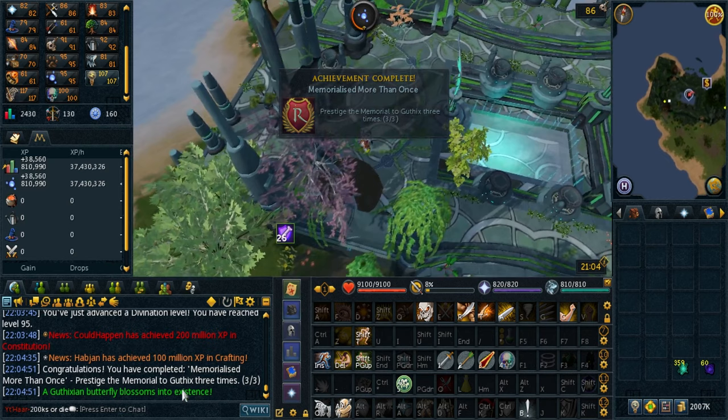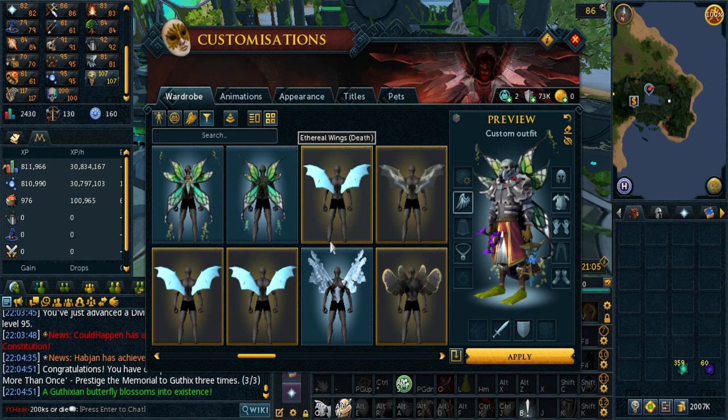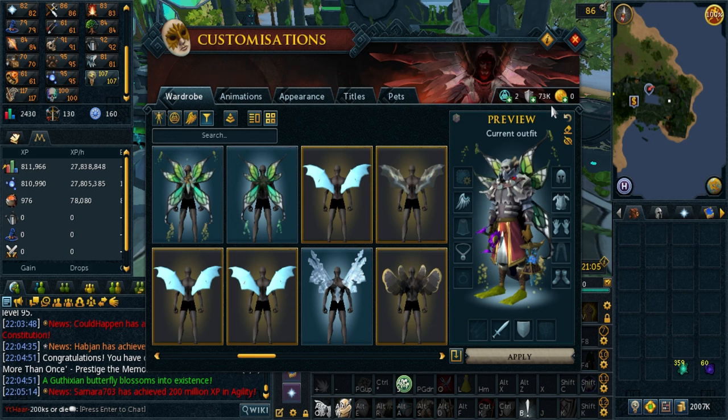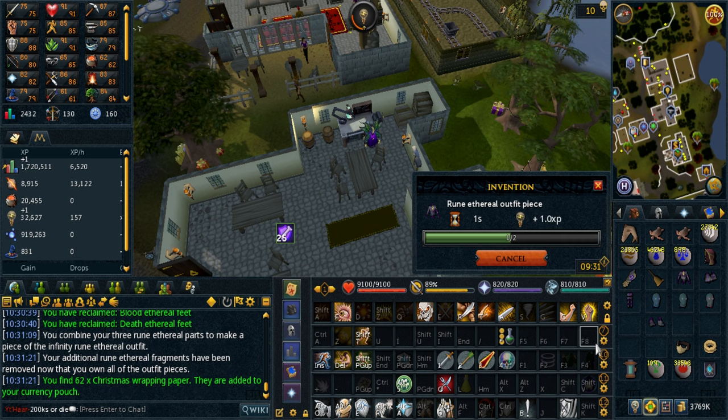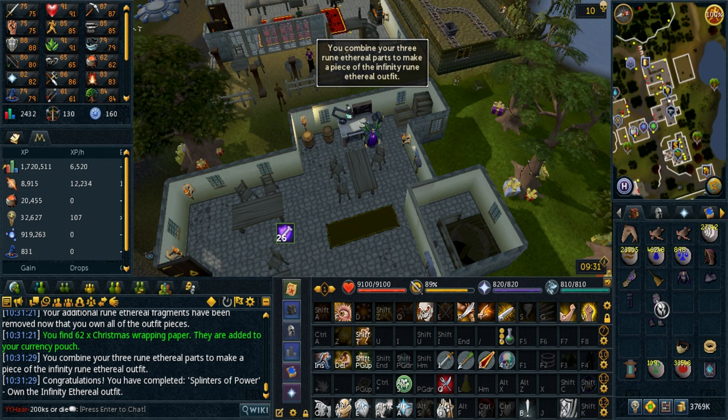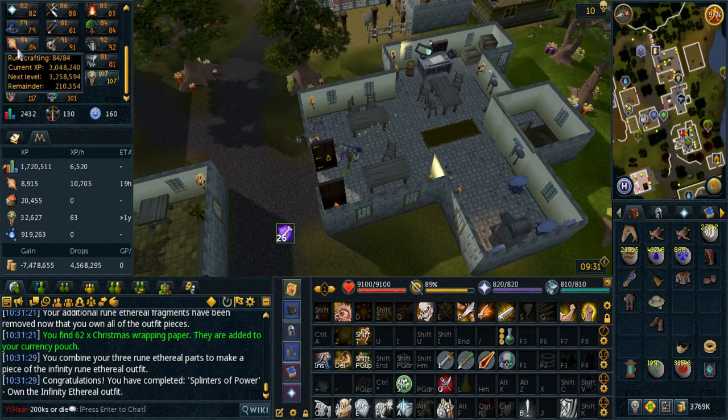I forgot to record the second hand-in sadly. The prestige gives me new cosmetics — the echo wings. And if you haven't noticed yet, I love ugly cosmetics — definitely equipping these. Third prestige done, beautiful. Here's the last piece of the runecrafting outfit — it's a really nice upgrade for runecrafting in the abyss because you can use more essence. I think the outfit stores 12 of them, so it's very good. I stay in Runespan for the entire thing, 70 to 84 for the full outfit.